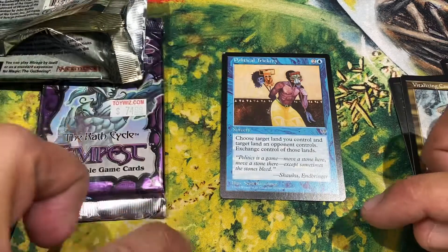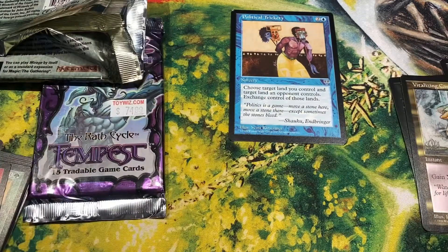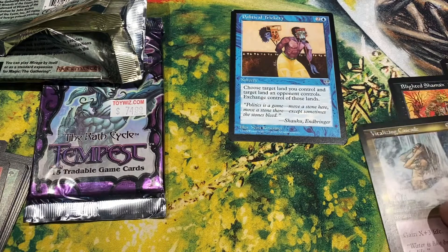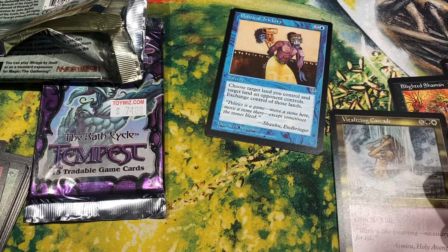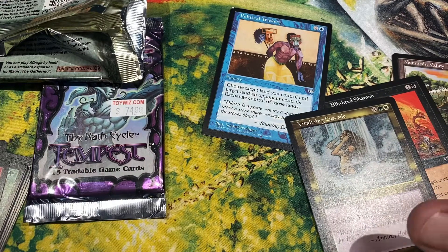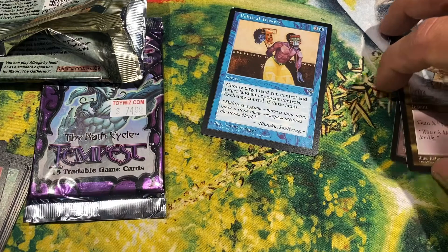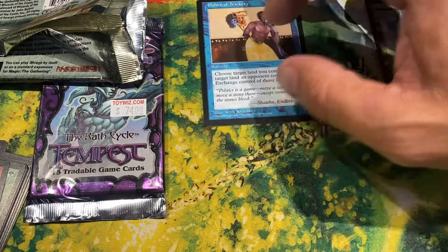Oof, looks like that corner is a bit dinged out of the pack. So that means Vitalizing Cascade, Blighted Shaman, and Mountain Valley are my uncommons for this Mirage pack. That's not too bad — very decent.